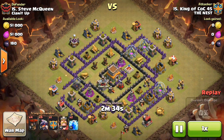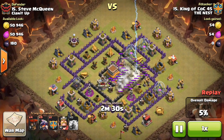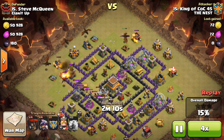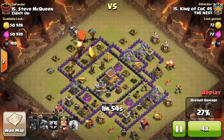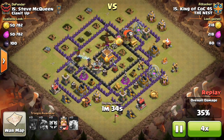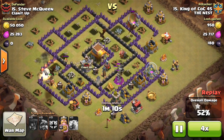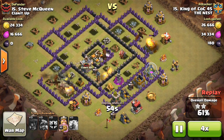Our first attack here is 80%. Unfortunately, we could not 3-star this guy. I think I should have brought 10 dragons and only needed the 5 CC troops. It was a properly planned attack, but that sweeper was a little annoying, and that wizard tower combined with the Inferno really put out a ton of damage.